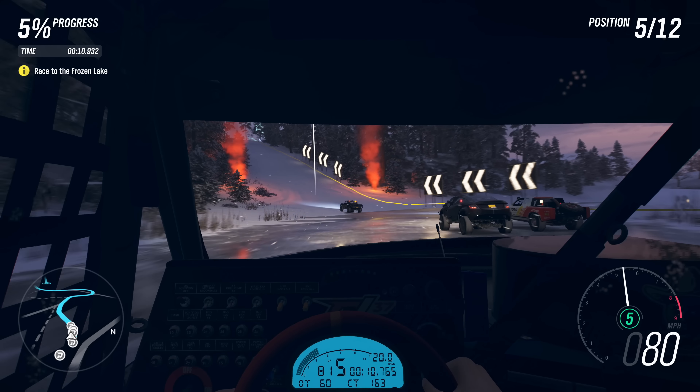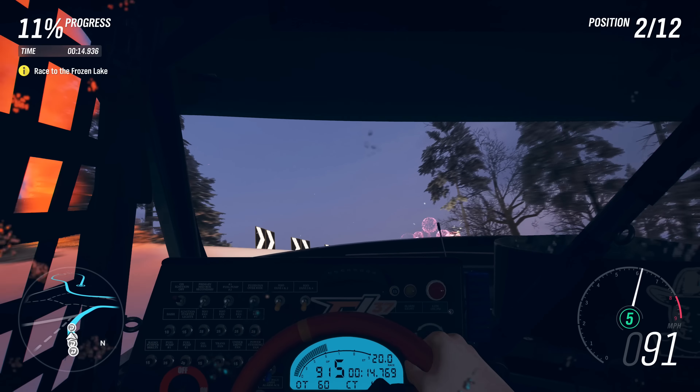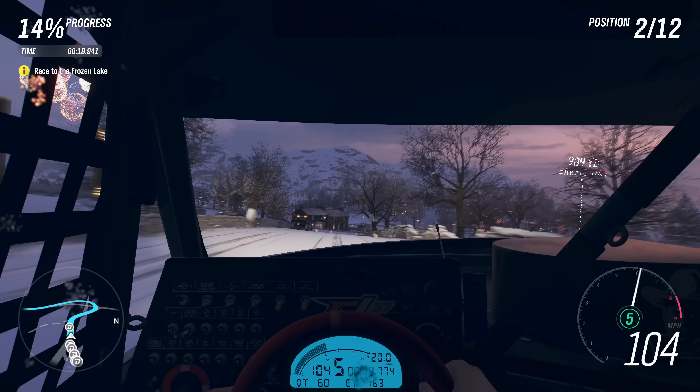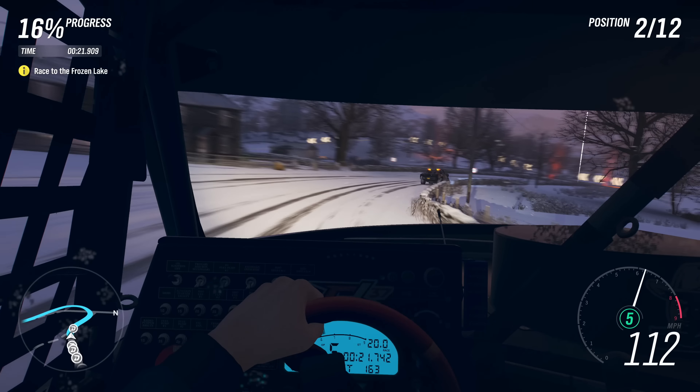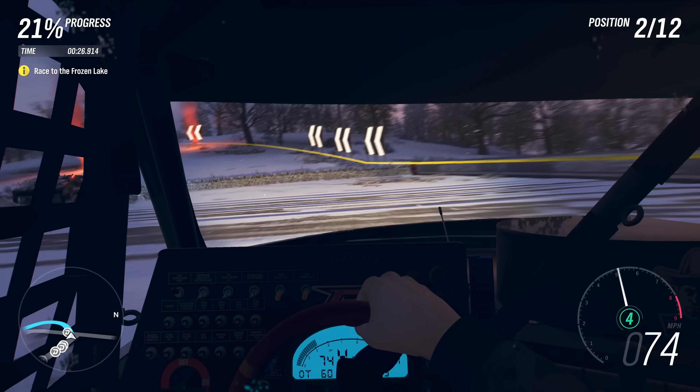One thing that immediately struck me is these big off-road trophy trucks. The Super Stadium trucks in reality, if you've ever seen them race, they are mad machines. When they go around corners, they pick their front wheel up massively high in the air, and it's something we've never been able to get vehicles to do on Forza, whether it be Horizon or Motorsport.